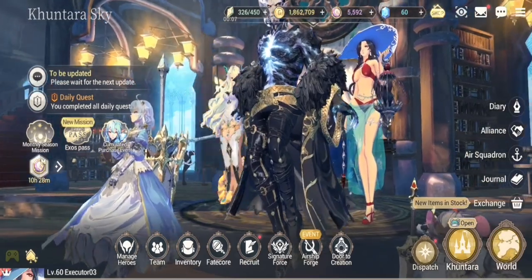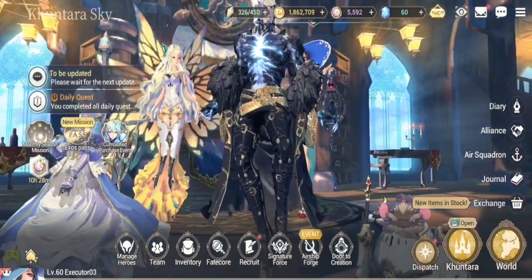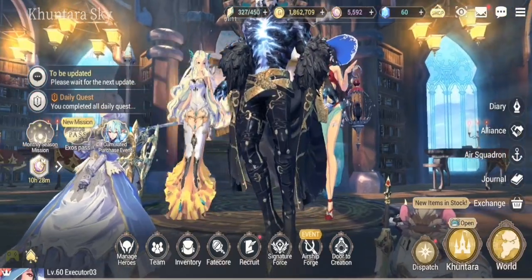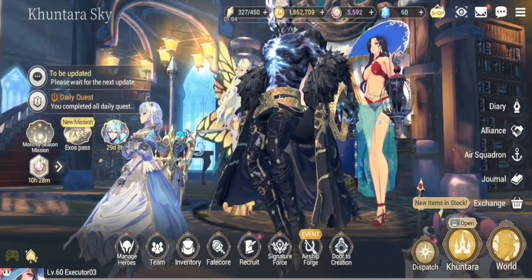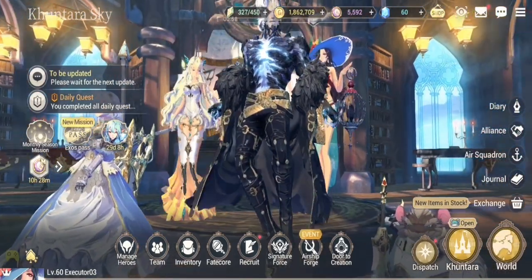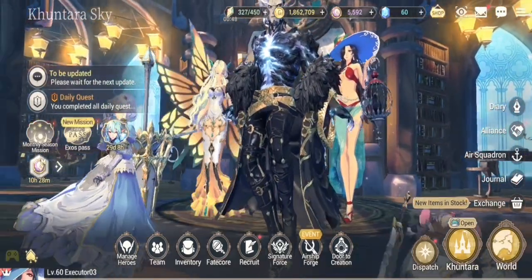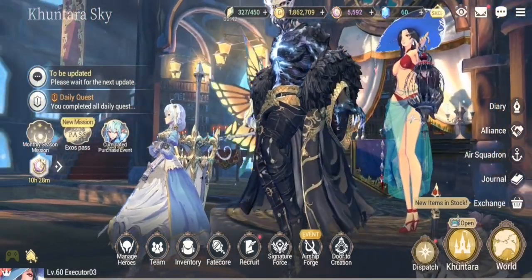She also needs a fast Frost hero on the team to eliminate Summer's Blessing, because she cannot land her S1 or S2 with Contempt and mana burn while the opposing team is under Summer's Blessing. You have to remove it first before her attacks can apply mana burn. Tantalo can work for provoke, while the rest of the team is built around protecting her.